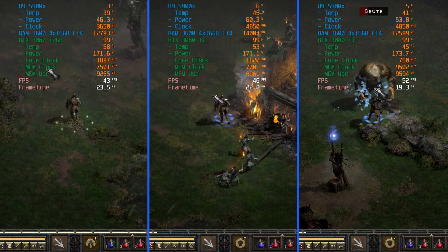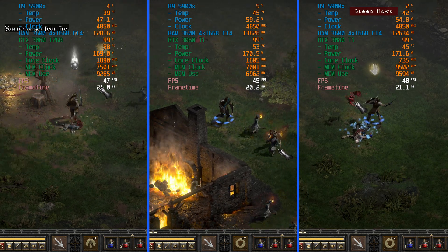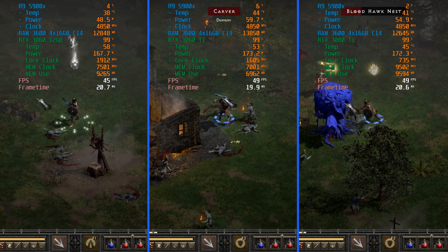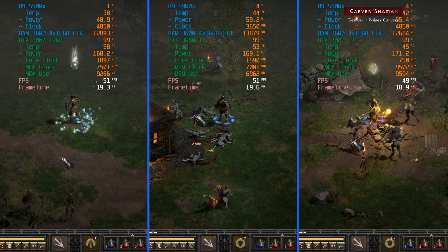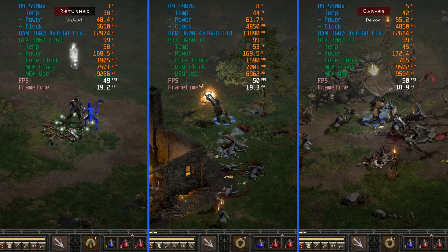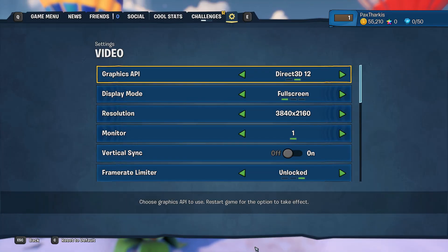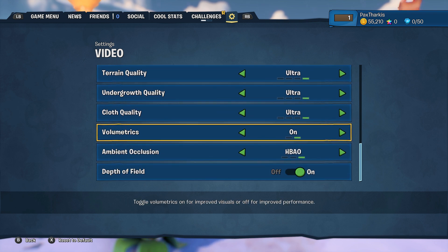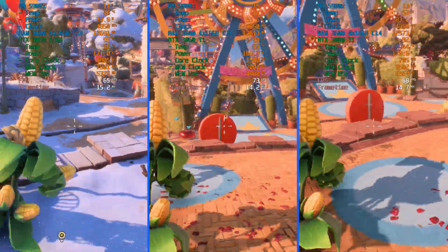Something else to note: when the 3060 Ti runs out of VRAM or comes close to running out, it will offload data to system RAM, which can be seen in testing. A number of games see additional system RAM usage while using the 3060 Ti, even when using only about 6GB of VRAM. Performance takes a bit of a dip, as not only does this mean more shuffling of data from system RAM to VRAM and vice versa, but an increase in CPU utilization as well. If you reduce VRAM usage on the 3060 Ti, you'll see a marked improvement in minimum and average frame rates. We can see evidence of this in CS:GO and PVZ Battle for Neighborville. You'd see some improvement on the other two GPUs as well, but not nearly as drastic as they have more VRAM to begin with.